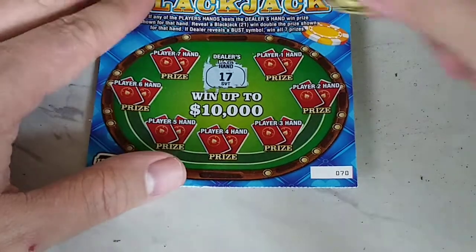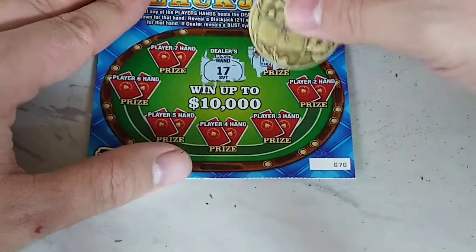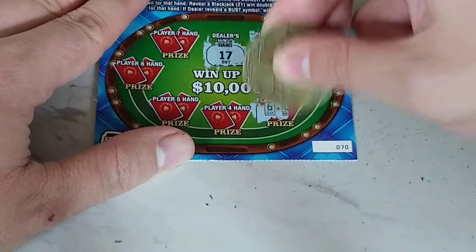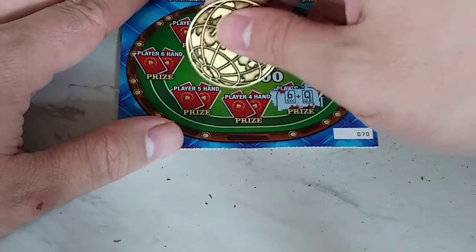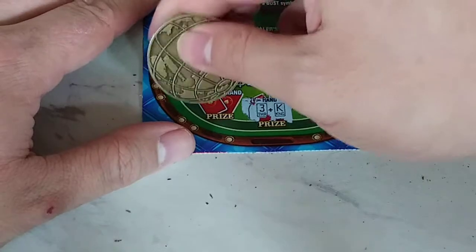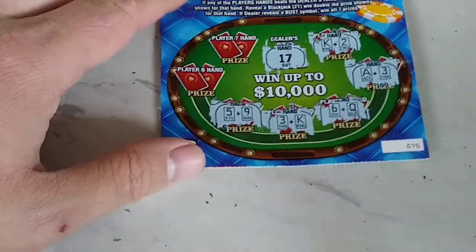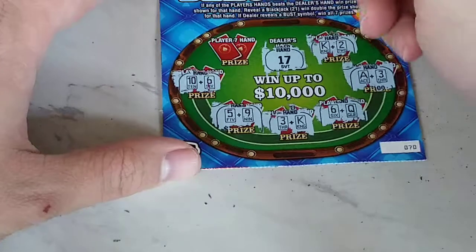The dealer has 17 — a little more doable. Player one: we have a king — a 12. Player two: an 11 — 14. Player three: a six — 16, one off. Player four: a 13. Player five: 14. Player six: a 10 — 16, one off again.